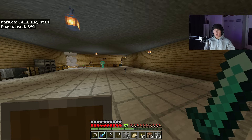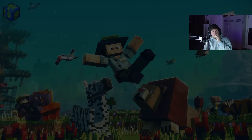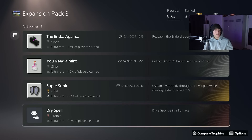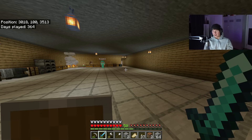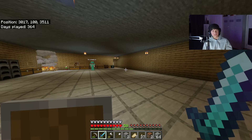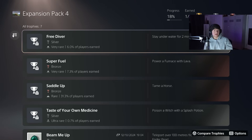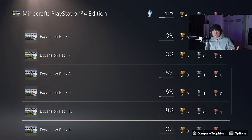Welcome to Minecraft Trophy Hunting Part 13. So initially, if you watched my last video, I said I was going to go to an ocean monument and find a sponge, because if I find a sponge I can complete Expansion Pack 3. The problem is finding an ocean monument. I tried recording this video already, looked around for one, couldn't find anything, so I just deleted the video. I'm not getting that trophy right now - I'll get it when I beat the Elder Guardian and grab all the underwater stuff at once. That makes more sense.